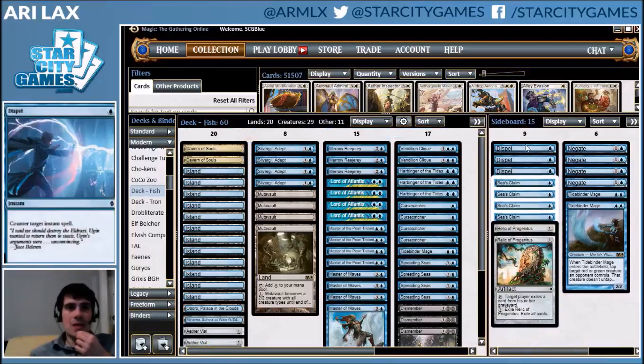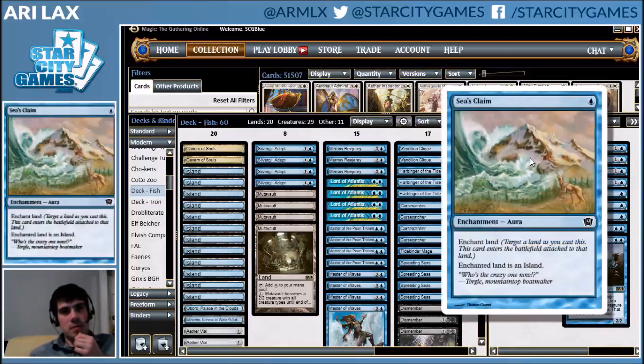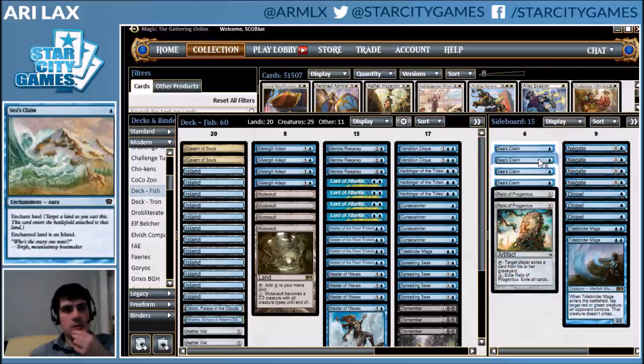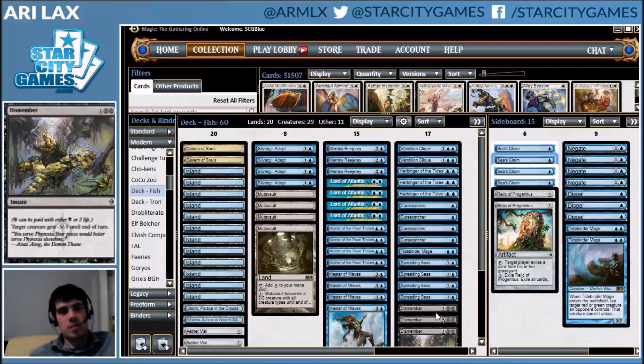Moving to the sideboard, it's heavy on countermagic. Tidebinder Mage is additional answers. Relic of Progenitus is less graveyard hate because Dredge has shifted away a little bit. Spreading Seas fights various mana bases including Tron. You'll notice there's no affinity hate — even if you max out on that, the matchup is fine but not great. There's not a lot of affinity in the field anyway, so it's kind of a matchup you can sacrifice. Though Jonathan did beat Jon Stern in the top eight of that Grand Prix, so there's always a chance.